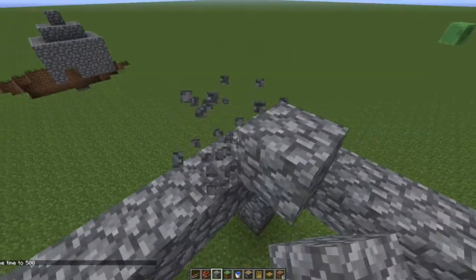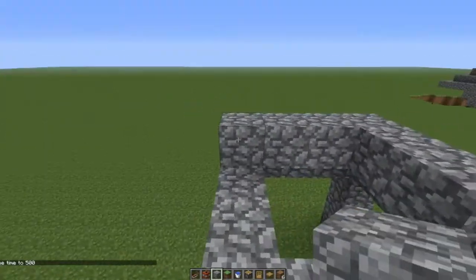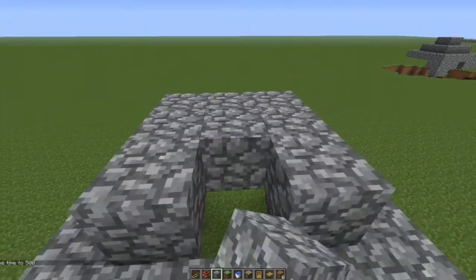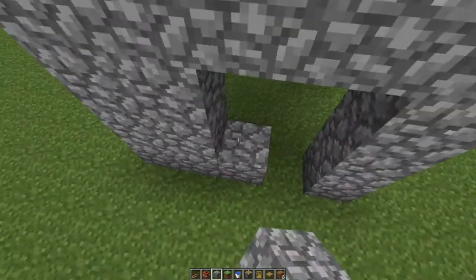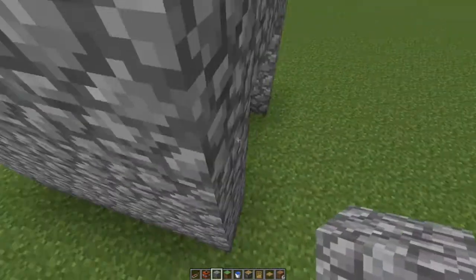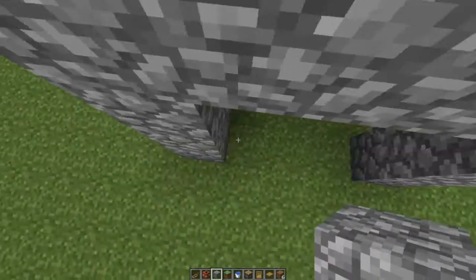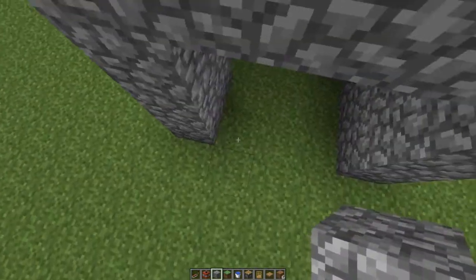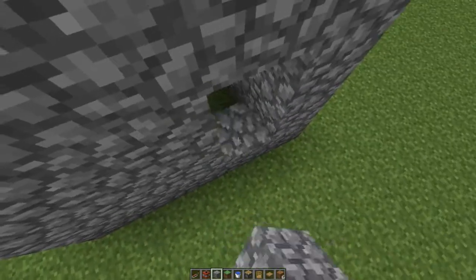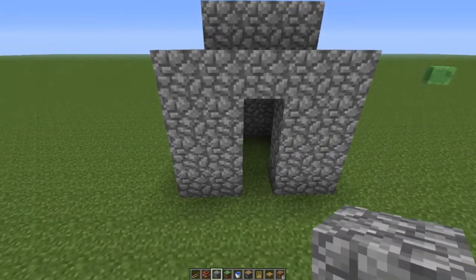Now what you want to do is fill it in kind of like this. You don't have to fill it in, but you want to make it a convincing house. So you raise the walls, and after this you leave a space about that big. Now we have our basic little frame.